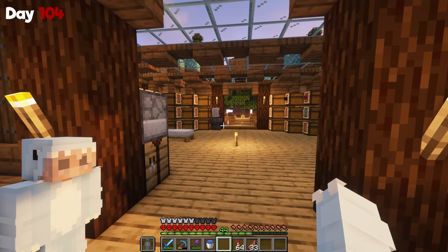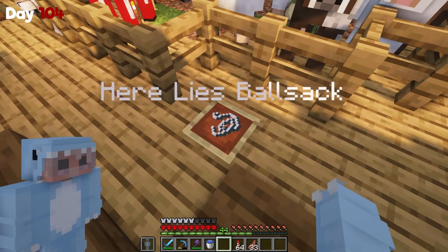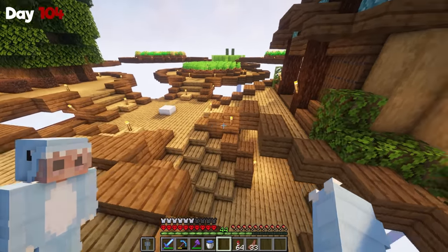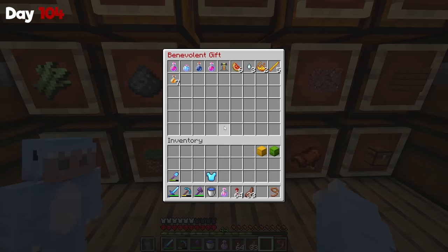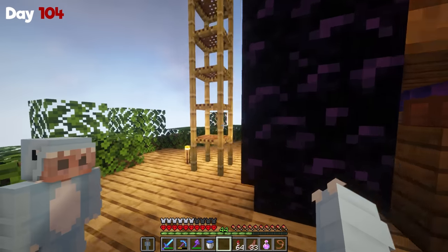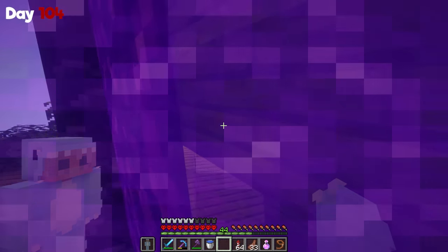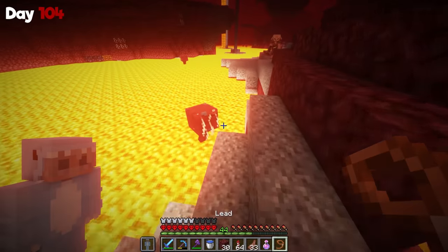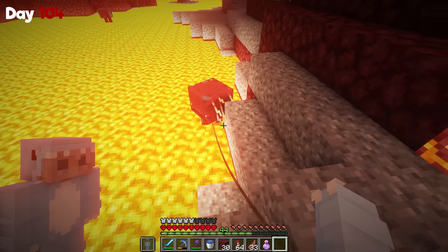Now that all my items are organized, I wanted to add something to my island. I've been thinking about how I lost Ballsack in the previous 100 days, so I'm going to bring him back to life — well, not reverse time, but I can go into the nether and get someone similar. I'm definitely not saying he's a replacement, but I do need a Ballsack on the island. Hello mister, you're gonna come with me. Please follow me. Come on. Thank you.